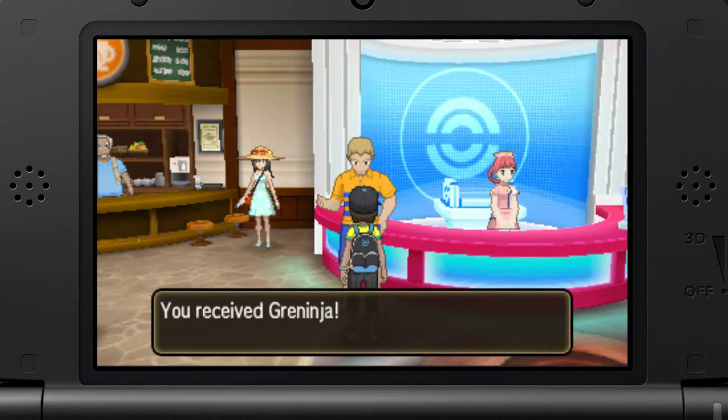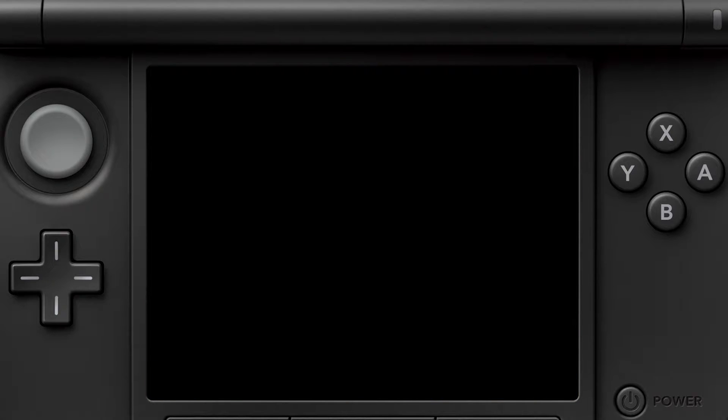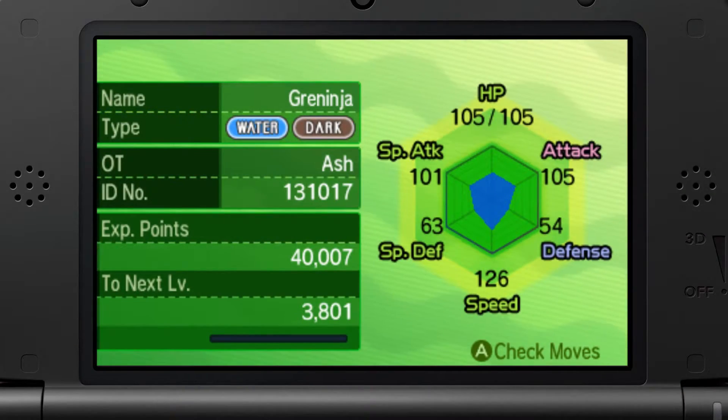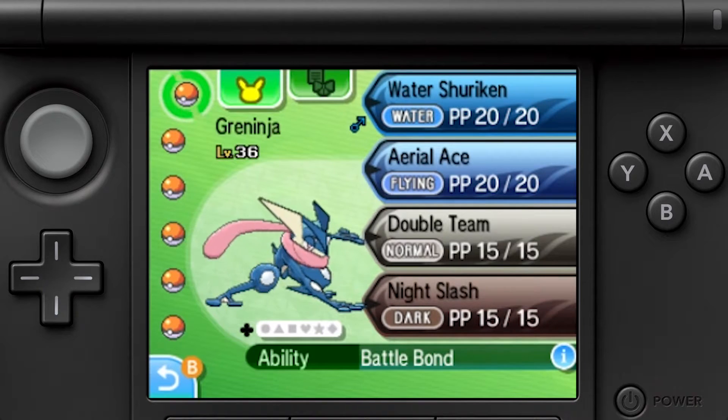So let's go ahead and see what he looks like in our party. Alright, so here's our brand new Greninja, hot off the presses. Comes in at level 36. Knows the moves that you can see on the right there with the ability Battle Bond. One of my favorite things about this Greninja is the fact that it actually shows Ash as the original trainer, and it was met on October 17th of 2013 in the Kalos region. That is the exact date that the episode aired in Japan in which Ash actually met his Greninja, making it a super awesome callback to the anime.